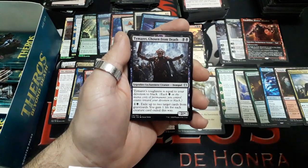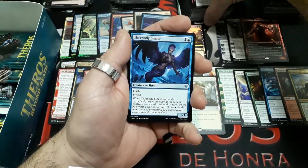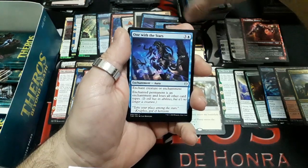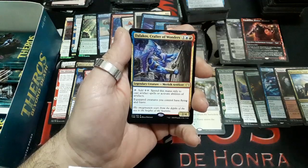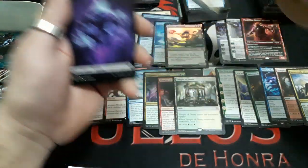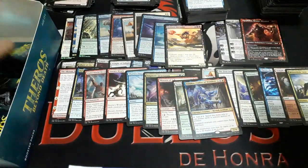Booster twenty-eight: Tymaret Chosen from Death, Threnody Singer, One with the Stars. And our rare again: Dalakos Crafter of Wonders. We have a Swamp and a Publicity card.